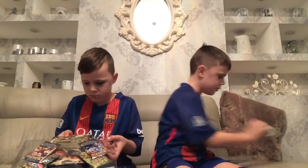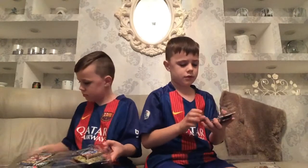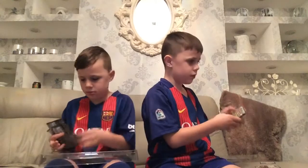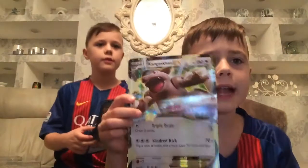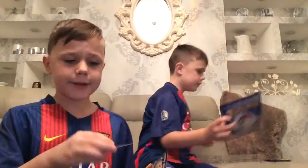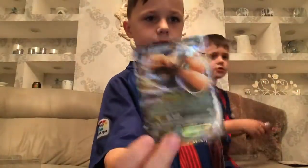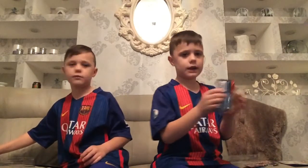So the packs you get — that's the code card. You've got a Steam Siege, a Breakthrough, a Breakpoint, and a Primal Clash. This is the Kangaskhan EX jumbo card, and this is the normal size Kangaskhan EX. This is my Dragonite jumbo EX card and this is my Dragonite EX card. So let's start opening these packs — first of all I will open a Primal Clash.